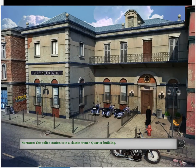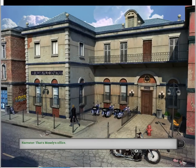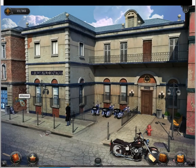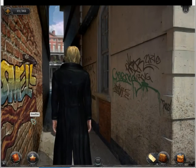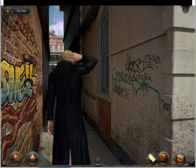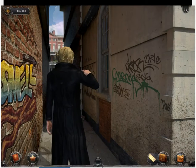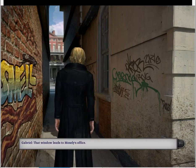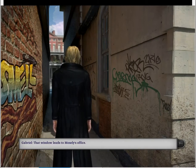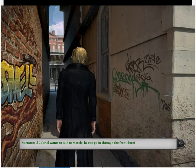The police station is in a classic French Quarter building. And we cannot click on the parking meters. That is Mosley's office. We can't duck into this alleyway, even though ducking in alleyways in a big city is usually not a good idea. Graffiti. I should add Mosley to the hat. That window leads to Mosley's office. If Gabriel wants to talk to Mosley, he can go in through the front door.